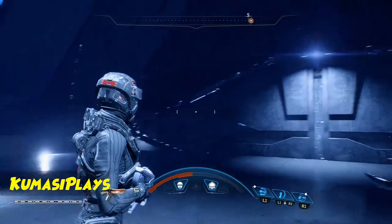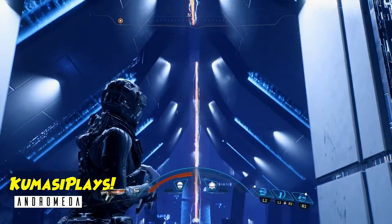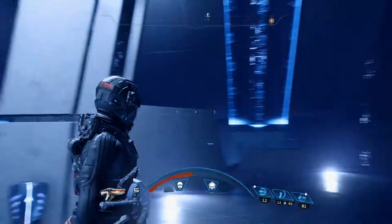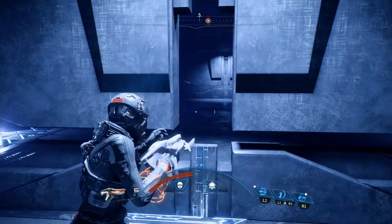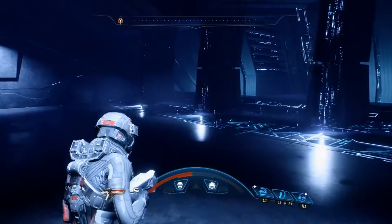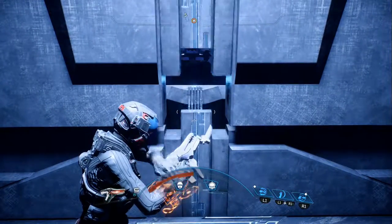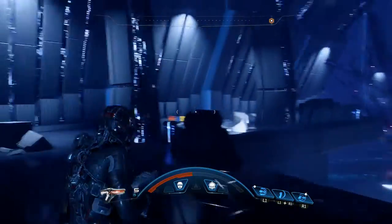Alright guys, welcome back to part 18 of the Andromeda series. We just activated one tower — we have one more to activate and then we can turn on the Meridian, so let's do it. When we left off there was gonna be some Kett trying to mess up our day once we turn on that tower, so we gotta watch out for them as we try to get out of here.